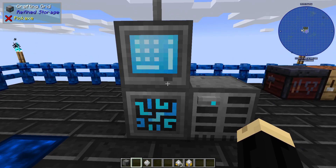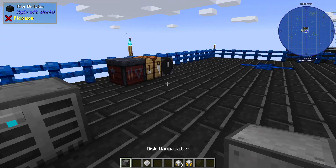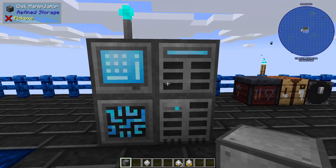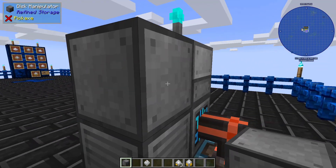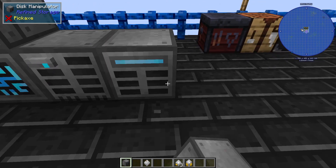The purpose of a disk manipulator is to take items from the storage disk where they're stored. All of these items are stored in the storage disk inside our disk drive, and it allows us to move them to a different disk. So we're going to go ahead and connect our disk manipulator to our Refined Storage.